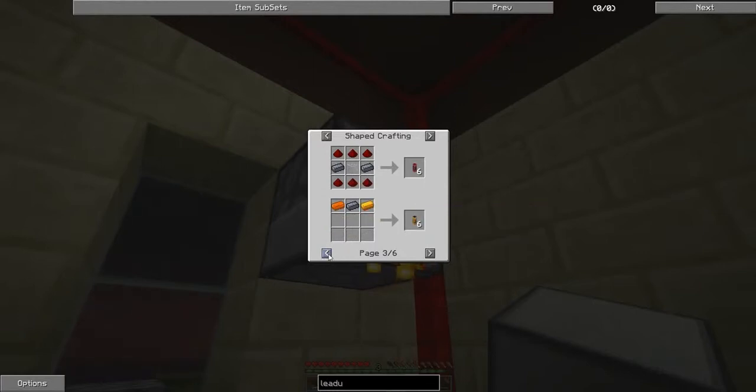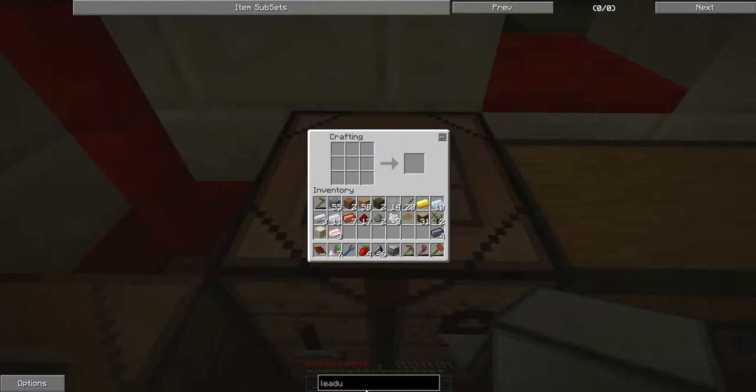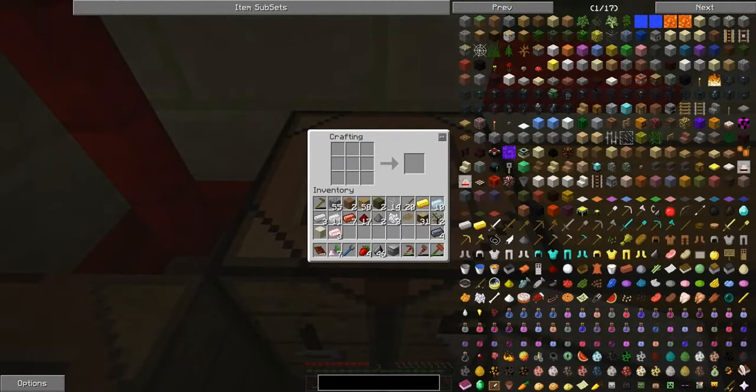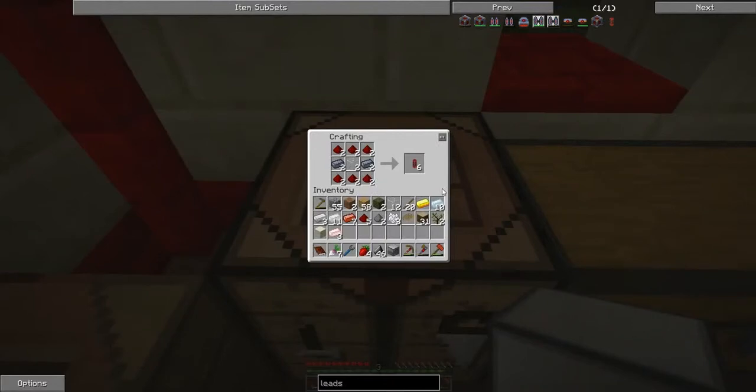There's also an item duct — I'm going to need to make some of those anyway; that's tin and lead. For now I'm going to go ahead and make the leadstone energy conduit because I think that should work fine for our purposes. That still leaves us with a fair bit of redstone, so everything should be fine.